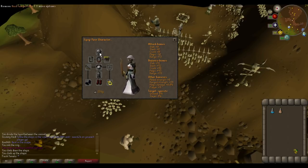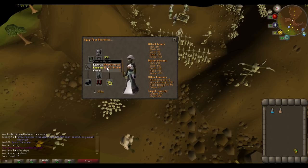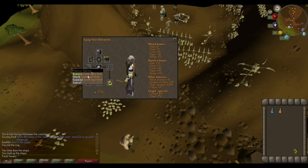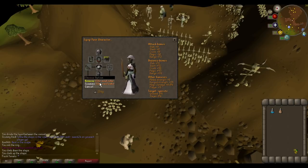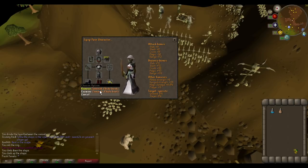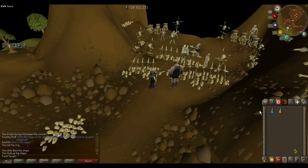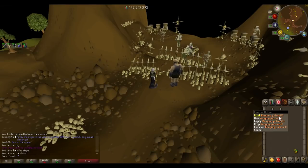For the gear I bring: the Void Helm, Ava's Accumulator, a Necklace of Anguish, Mithril Brutal Arrows, a Composite Ogre Bow, Void Elite top and bottoms, and Void Gloves. I bring Snakeskin Boots as I do not have Ranger Boots — they're only about one less range bonus, so why not. And then an Archer's Ring.